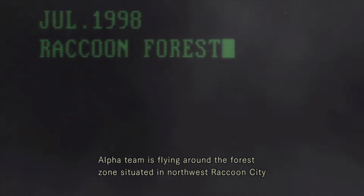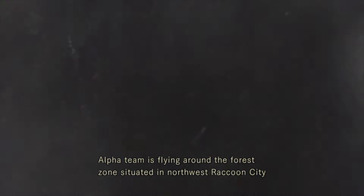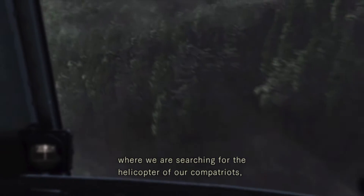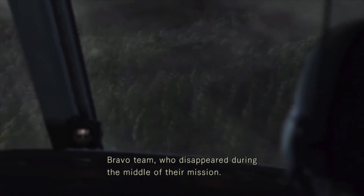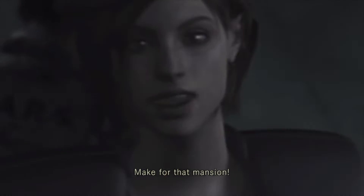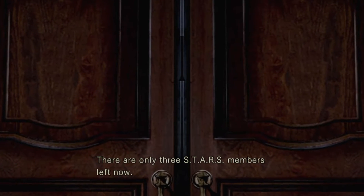The Resident Evil remake originally came out in 2002 on the Nintendo Gamecube, and was later revamped and brought to modern day in 2014. The plot is pretty straightforward: an organisation known as STARS sent out Alpha Team to locate their Bravo Team, which has gone missing in the Arklay Mountains. When the team arrive via helicopter, they find the wreckage of Bravo Team, come into contact with vicious dogs, and the only safety they can find is a large mansion — which has many dark secrets.